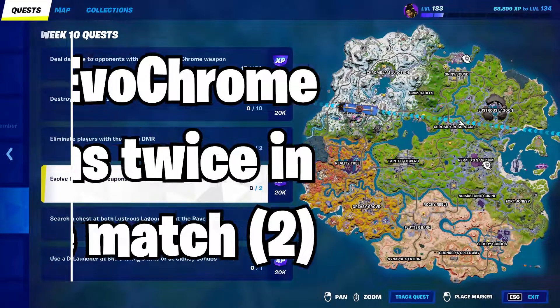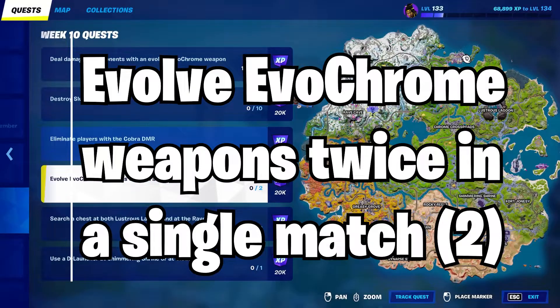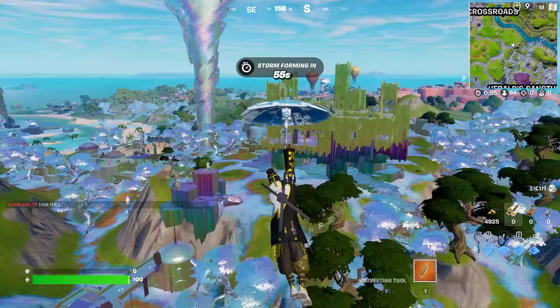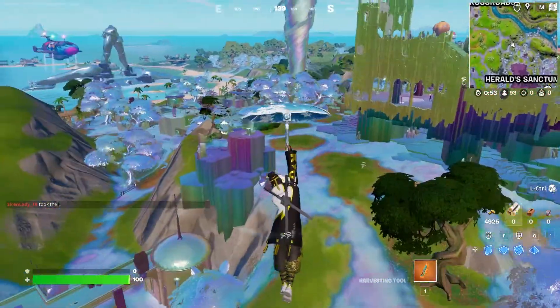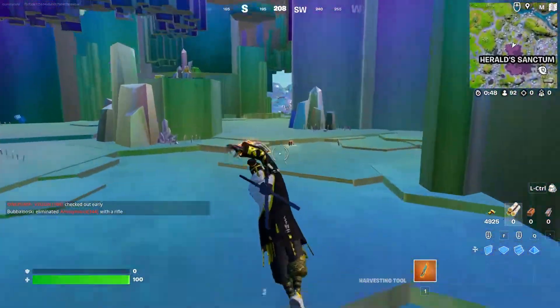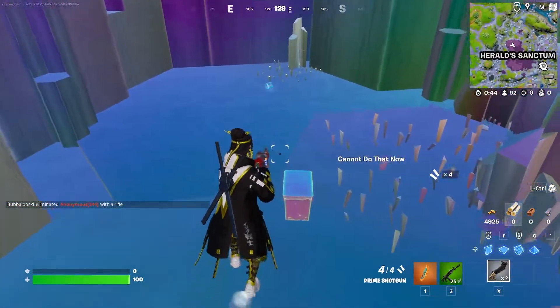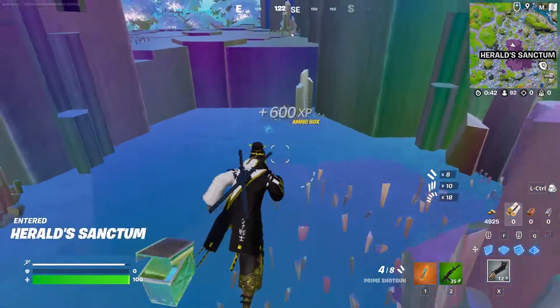Today I'm going to be showing you guys how to easily evolve evochrome weapons twice in a single match. This challenge is extremely simple to do. All you're going to need to do is go ahead and drop down to Herald Sanctum. Once you're down here at Herald Sanctum, you just need to get yourself an evochrome weapon, which literally just means open any of the chests over here, since literally all of them are chromed chests.